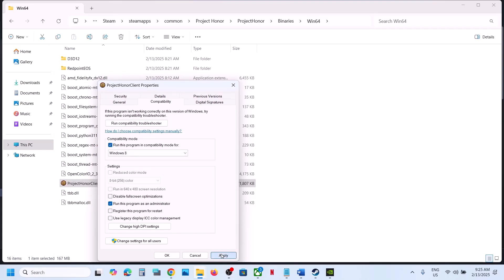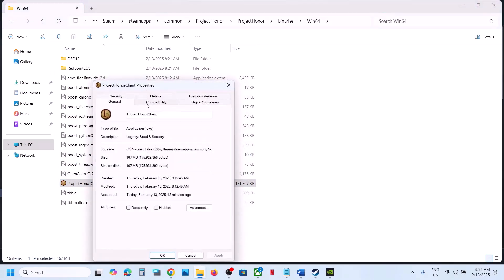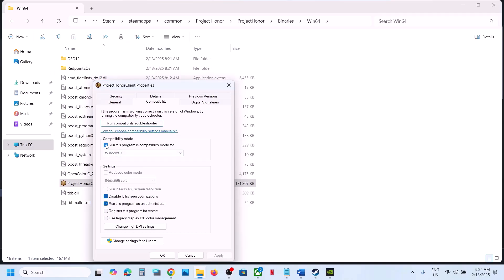Still not working? Put a check on compatibility mode and select Windows 8, hit Apply, OK, launch the game. Still not working? Try Windows 7, apply, OK, launch. Still not working? Put a check on 'Disable full screen optimizations', Apply, OK and check. If all these options still don't work, uncheck all the boxes, hit Apply, OK, and follow the next step.